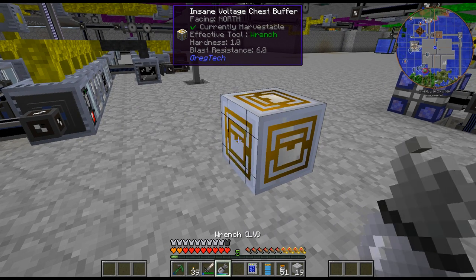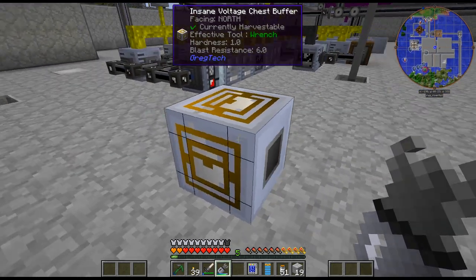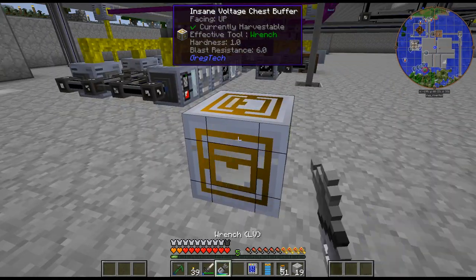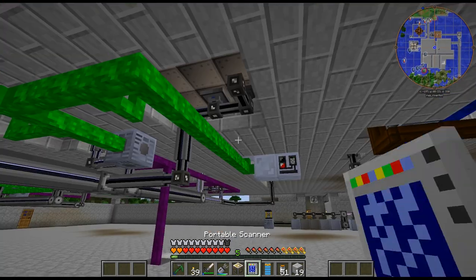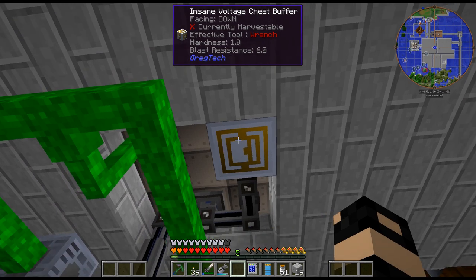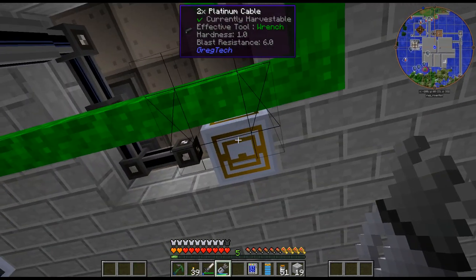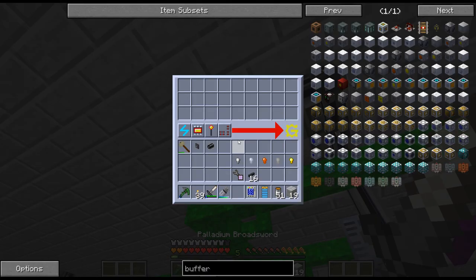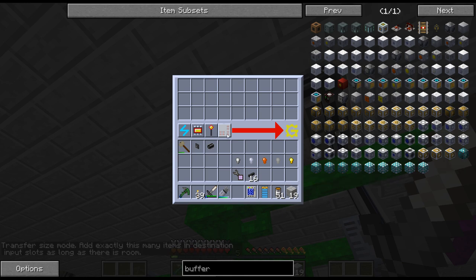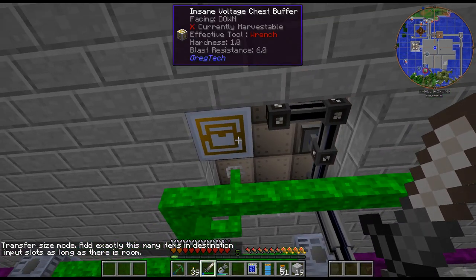Usually if I want to put it here I put it on that side, but that changes the facing. And if I shift-click here... yeah, that's definitely a bit weird. So it's kind of opposite of what you'd normally do for these. If we click on the center one it should put the thing to the top. Now if we look at the input, I don't need any of these set — but this is kind of what I want set. Transfer size: add exactly this many items in destination input slots as long as there is room. I think that's the one we want.